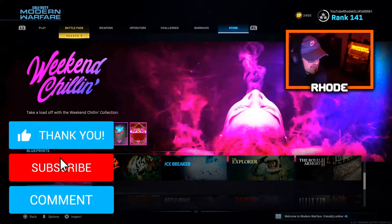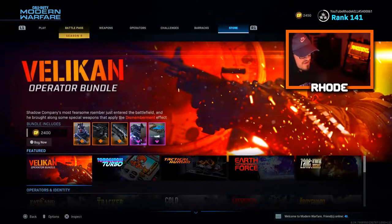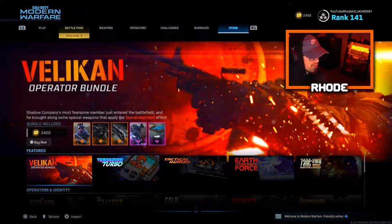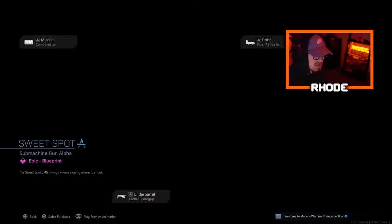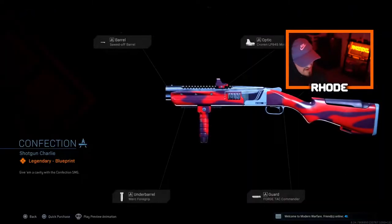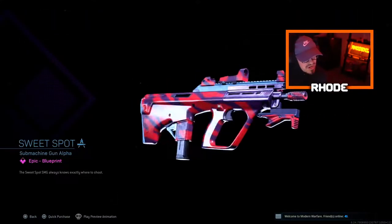What's going on guys, today they dropped two new bundles in the store. A lot of people have covered the Tracer bundle and we will be covering that, so be ready for that. But today we're going to be focusing on the new ORG that dropped - it's called the Weekend Chillin bundle. It looks pretty clean and it also comes with a 725, so two pretty good weapons.